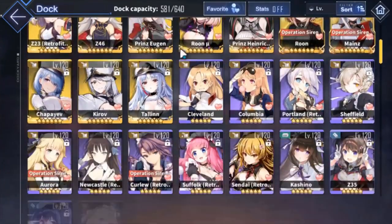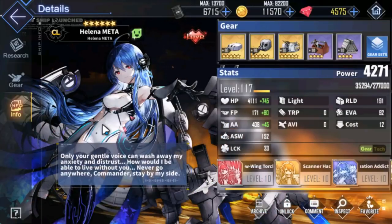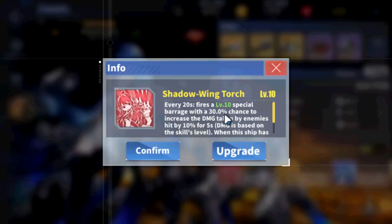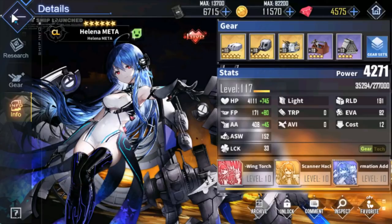We also have Helena Mehta. You're not going to build her purely for debuffing and damage amplification. She has a 30% chance to increase damage taken by enemies for 5 seconds — one second shorter than Rune Moves and RNG-based. However, with the Shadow Wing Touch there are multiple pellets fired, so the debuff is very likely to apply. It's a 5-second duration which is short, but not a bad ship for damage amplification.